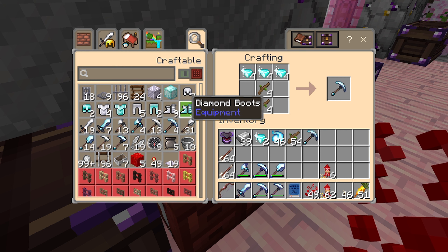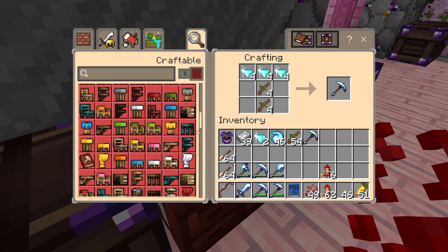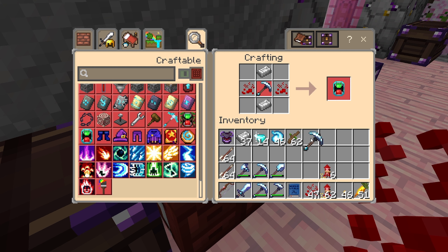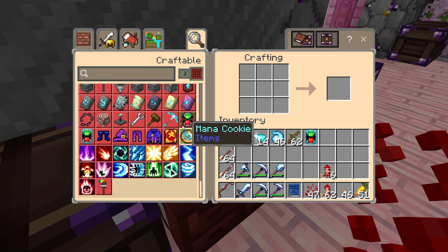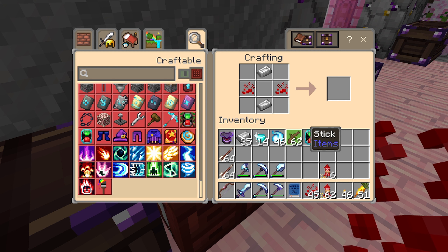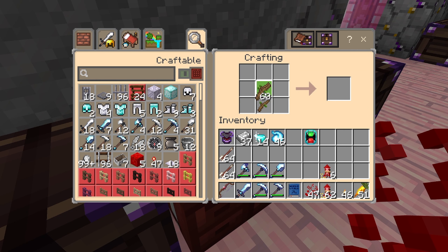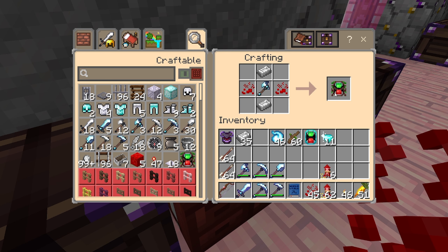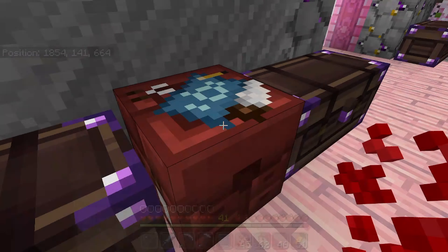They have all the spell recipes. There's the Vein Miner — not sure why that wasn't registering. And then for the Tree Capitator we just need a diamond axe. I'm going to have to remake it. There we go — Tree Capitator! It says it's disabled. If I click on it — it's enabled! Tree Capitator enabled.